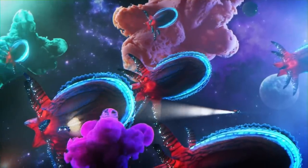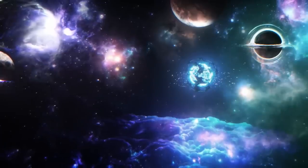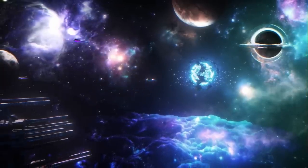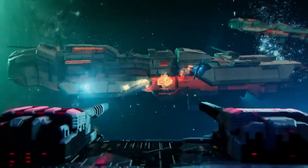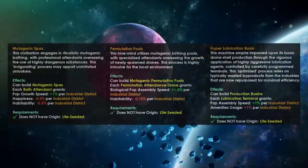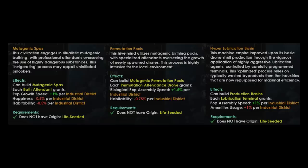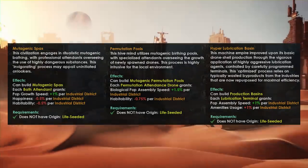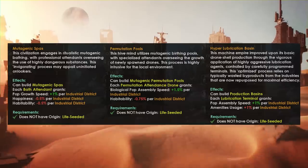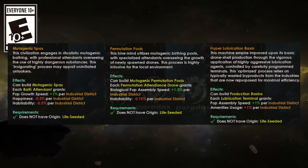Let's start with the new Civics we're going to be getting with Toxoids. Three new Civics are coming, the first of which is Mutagenic Spas. If you love Pop Growth, you're going to absolutely go wild for this new Civic. There is a different version depending on whether you are a normal Biological Empire, a Hive-Minded Empire, or a Machine Intelligence Empire. The basic version for normal Empires lets you build Mutagenic Spas, each granting two Bath Attendant jobs, and you will get plus 1% Pop Growth Speed per Industrial District per Bath Attendant. So right at the start of the game, if you're a Spiritualist Empire starting with three Industrial Districts, you'll be getting plus 6% Pop Growth Speed due to those three Industrial Districts and two Bath Attendants on your planet.